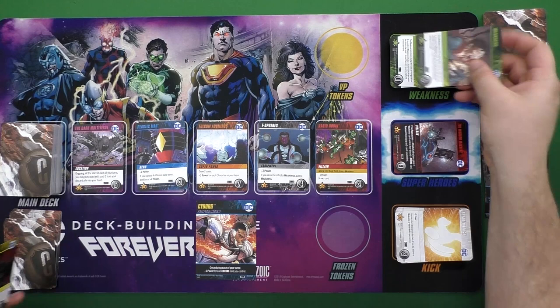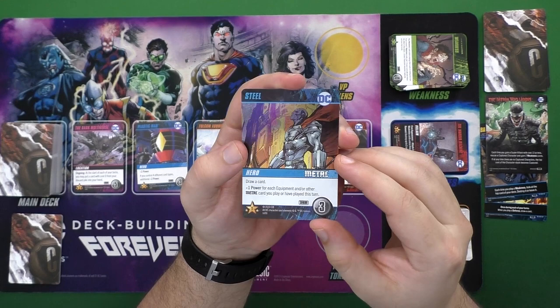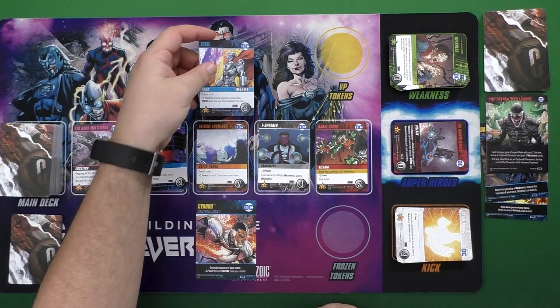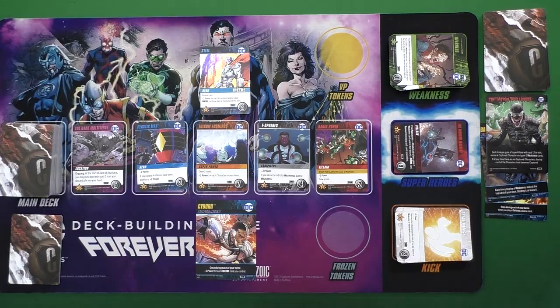Some cards have a 'when you gain this' ability, meaning as soon as you buy or gain it you trigger that ability — it's not entirely new and has been seen in expansions. The big new mechanic is Metal: you can see it here on cards like this. It is a subtype, so a hero can also be a Metal card, and the same applies to equipment, superpowers, etc. These cards are foily and pretty, and most of them trigger bonus abilities when you play another Metal card or qualifying type alongside them — they really play off each other and become very strong once they get rolling.